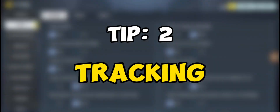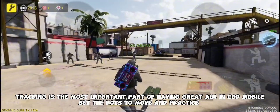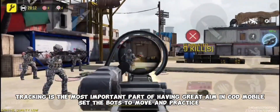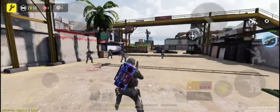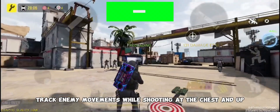Tip number two is tracking. Tracking is the most important part of having great aim. In COD Mobile, set the bots to move and practice. Track enemy movements while shooting at the chest and up.